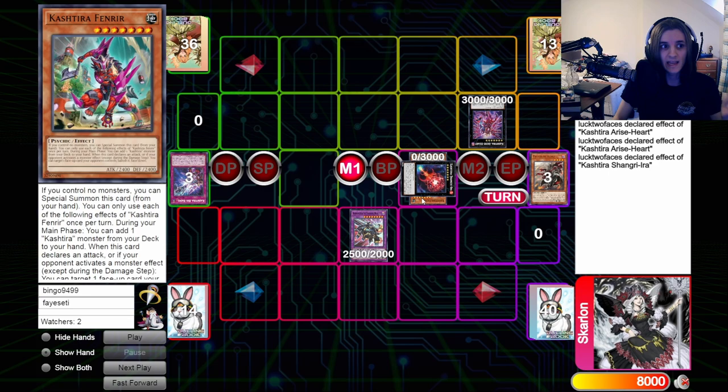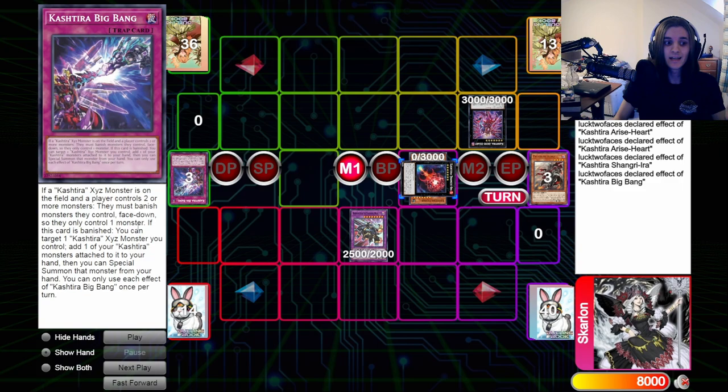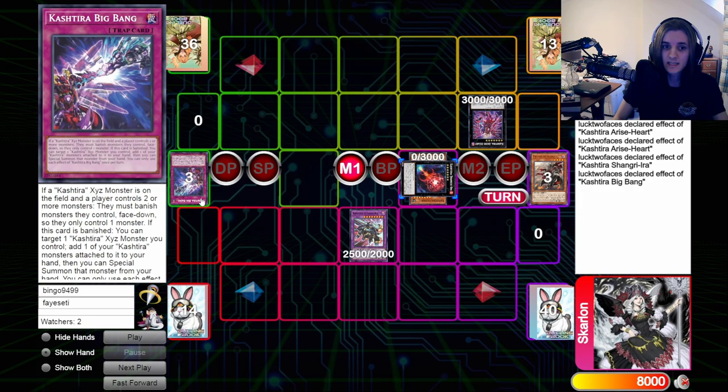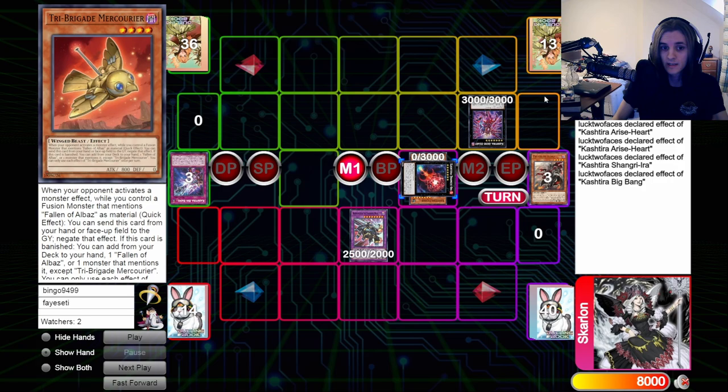But they also detached Big Bang, and because they control Shangriera with a Fenrir as material, they can go Chainlink 3 with the effect of Big Bang, targeting their Shangriera to summon the Fenrir or add it to their hand. We can no longer chain Rinbrum, because this trigger effect has to go on chain before we can use Rinbrum. If this is in the grind game and your opponent has Birth up and you have cards in the graveyard, they could activate Birth because you activated a spell effect with Branded Fusion. You need to look out for this, because if they get to the point of activating Shangriera and Big Bang, you can't activate your Mercuria anymore, because it has to go on chain first as your trigger effect on your turn.